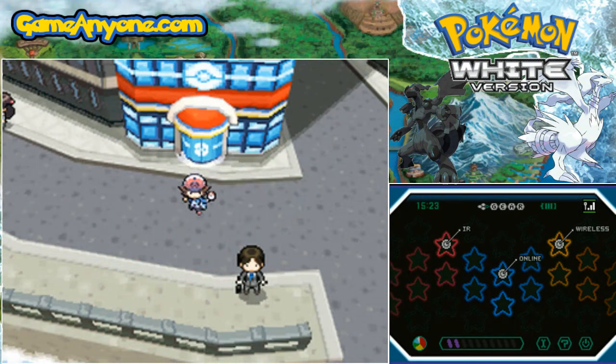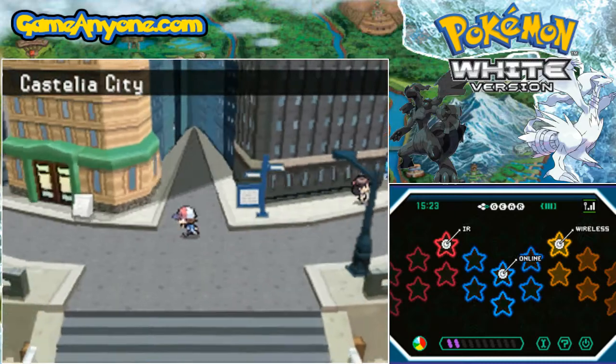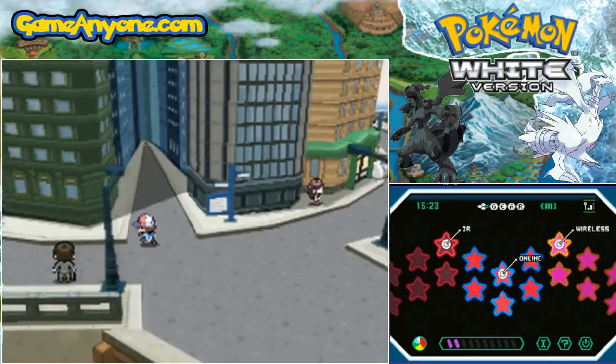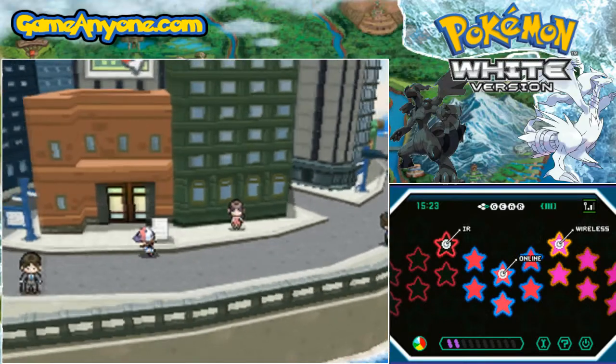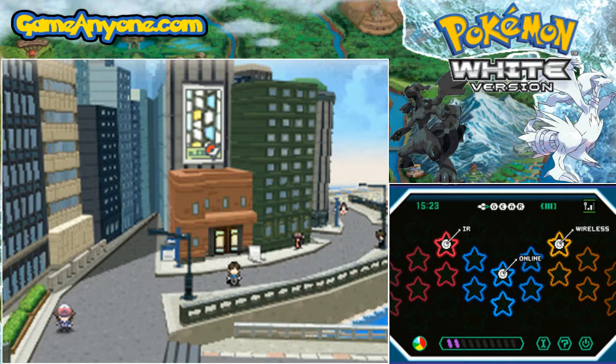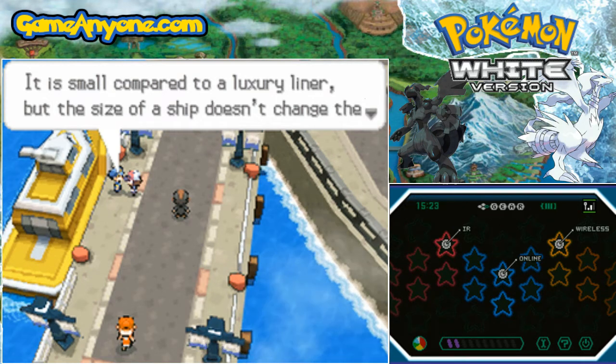Hello everyone, this is Roxas135 and welcome to a special post-game episode of Pokemon White. In this post-game episode, we're going to be tackling the in-game events that are available inside Pokemon Black and White. Starting with one I can't fully recreate, unfortunately, because this one required a special item that was not swappable due to the fact that I had already used it. And that is the Liberty Pass.